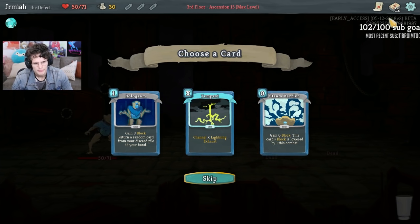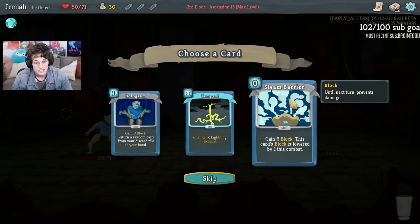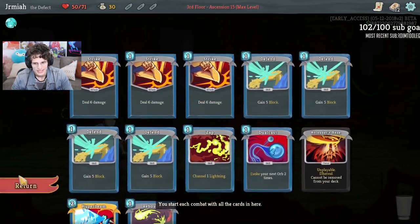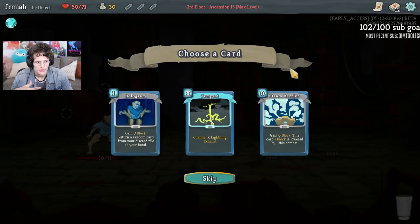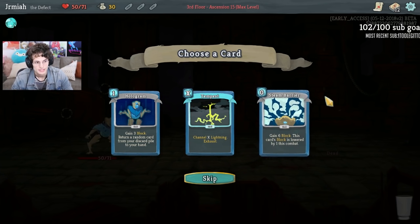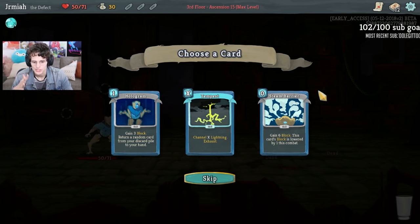Because we have Hyper Beam, I either want to bring it back with Hologram - if I upgrade Hologram - or I can do Steam Barrier. I've been finding Steam Barrier to be pretty successful. Basically, you're going to have some expensive cards, some low-tempo cards like Echo Forms, Creative AIs, or Thunder - cards that take up a lot of your mana. And Steam Barrier is going to be a nice way to get consistent block, or even get more block than you would otherwise, because it's zero cost. And you're drawing five cards a turn - so treat this as a deflect on the Silent, and I like this card a lot.